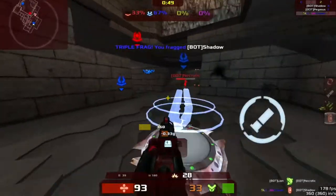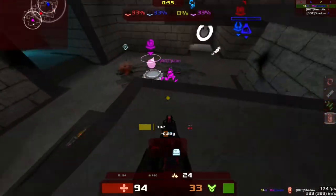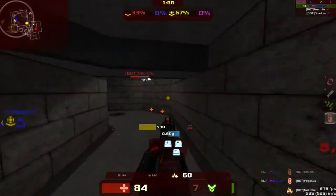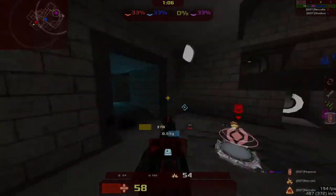Domination is a control point style game mode for 2 to 4 teams. The aim of Domination is to control as many points as possible and rack up as many frags as possible. Only controlling a point will get you points, as will killing an opponent, but killing yourself and killing teammates will lose your team points. The first team to reach the score limit will win the match.